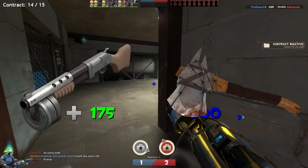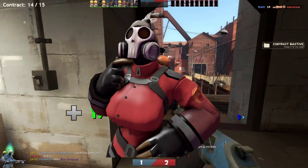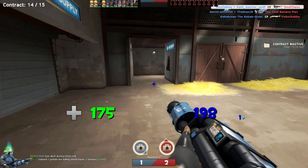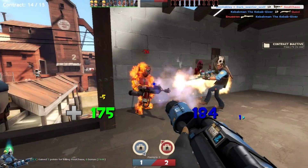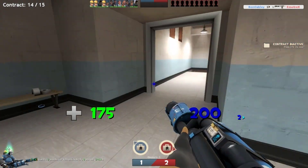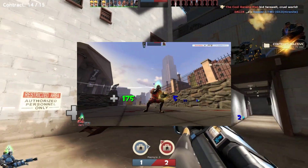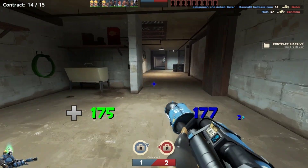Looking at these two weapons separately, they are really good additions to Pyro's arsenal and can be effective in a lot of situations. But what if they were combined? Using them alongside your flamethrower of choice — mine being the Degreaser — the Panic Attack and Extinguisher could be an absolutely deadly combination. You'd first fire a bunch of flames at your enemy with the flamethrower, then pull out the Extinguisher and hit them for a good chunk of damage. Even if you don't kill them, that's where the Panic Attack comes in — you'd switch to it, negating the slow switch speed from the Extinguisher, and finish off your opponent.